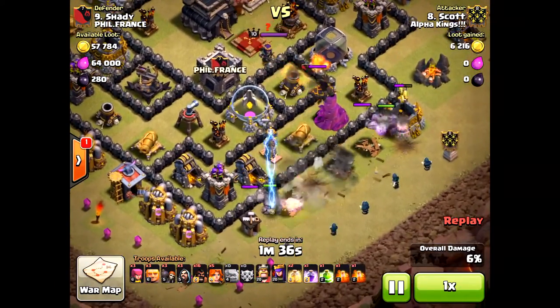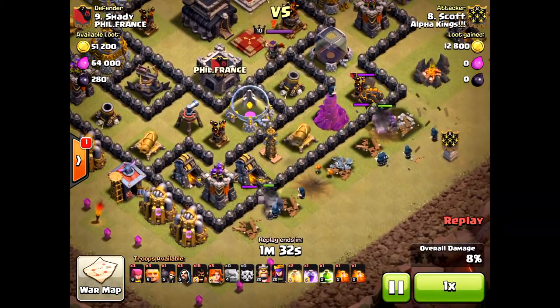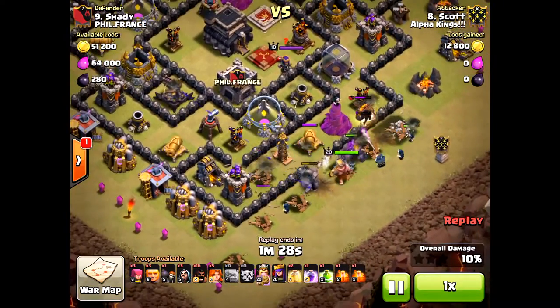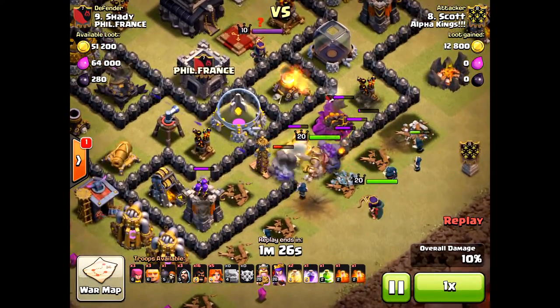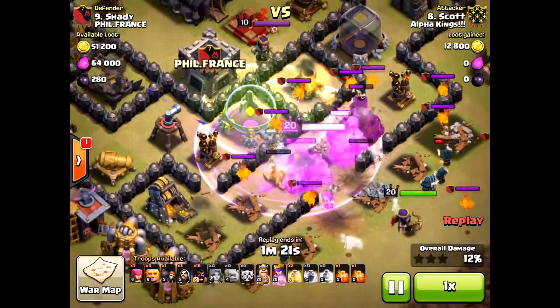He's bringing two golems and he brought in those wall breakers way too soon. Always wait on the wall breakers until those outside buildings are cleared, then bring them in so the golems won't take all the brunt too quickly. But the key here — we're going to focus on the Valkyries as they come rushing in.